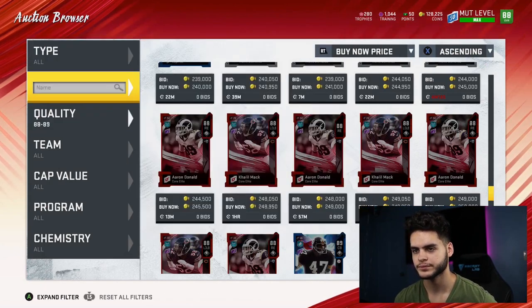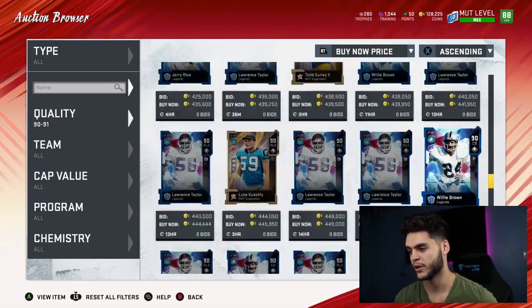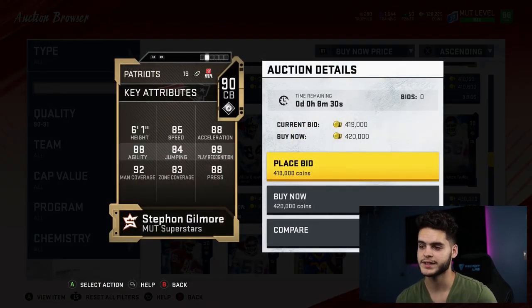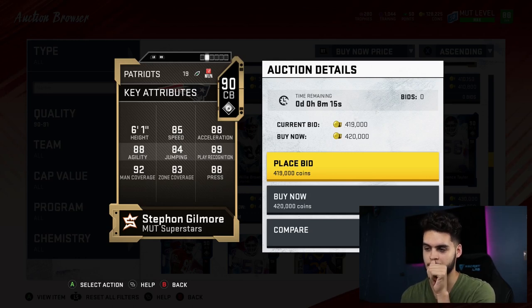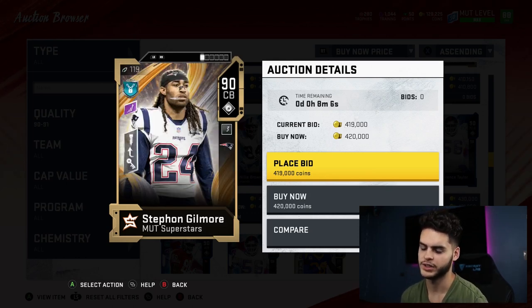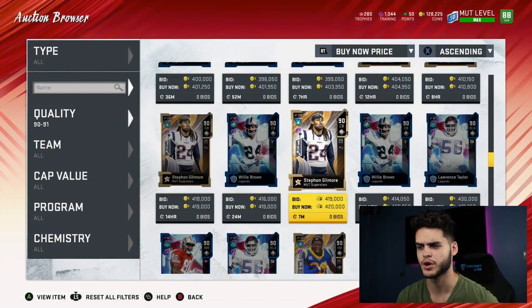Number 4 is a guy who will get upgrades, he's a modern player, and he's a plug-and-play guy — Stephon Gilmore. He's got 85 speed, 88 acceleration, 88 agility, 92 man coverage, 89 zone, 83 zone coverage, 88 press, 89 play recognition, and 84 jumping. If you put Zone Lockdown on him, he'll get the threshold for press and play rec, and he already has it for man — that's huge for how this game plays right now. He comes with preset abilities: Shutdown Corner, Acrobat, and Pick Specialist. That's all plug-and-play power. He's going to get tons of upgrades this year — Team of the Weeks, Most Feared, Thanksgiving, Christmas, MUT Heroes. Stephon Gilmore is at number 4 because he's already powered up, going to have tons of upgrades, and he's a beast at the moment.